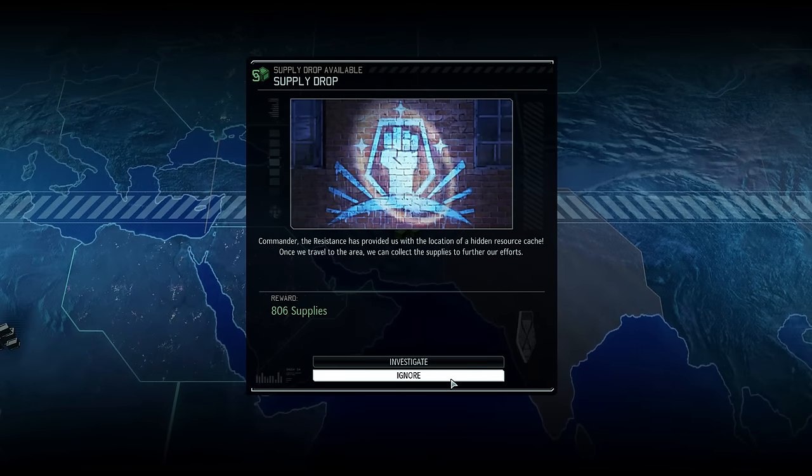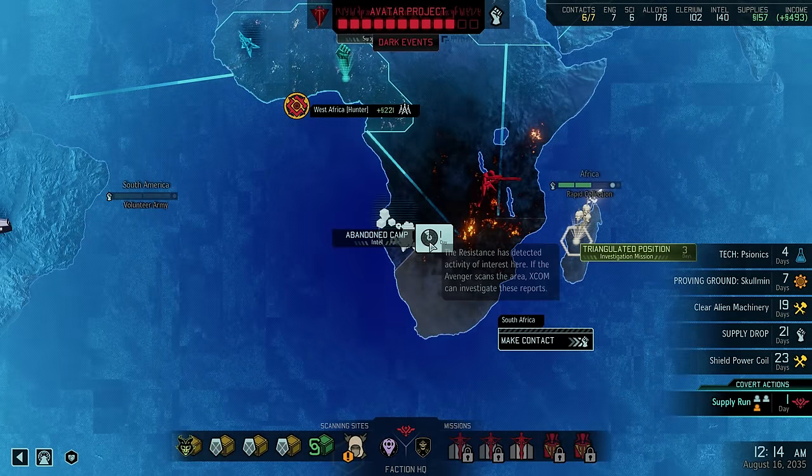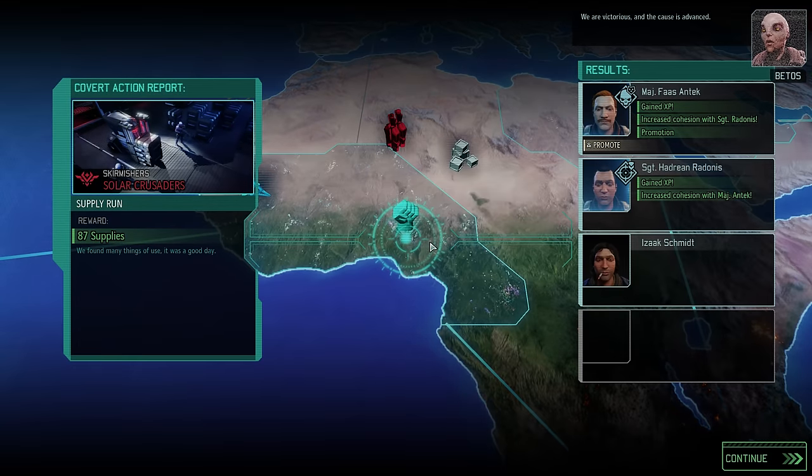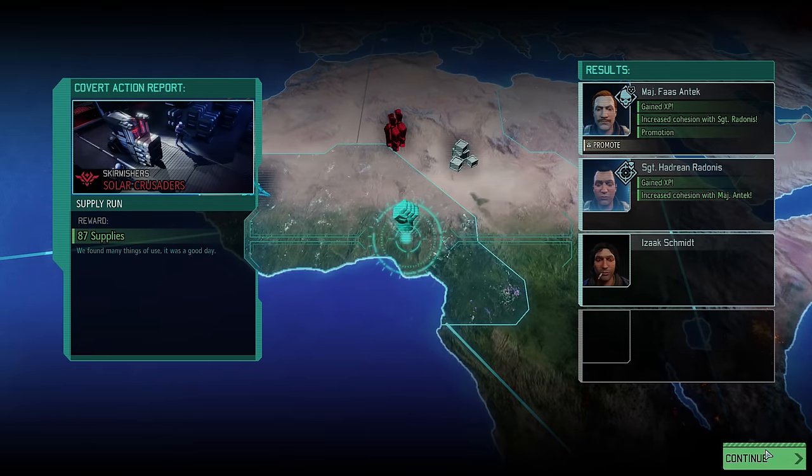Our supply drop has increased to over 800 supplies now, and we might want to grab some of those shortly. First of all though, let's finish that intel scan. We might not need to grab supplies that soon after all, as our covert action has been completed and gives us some.